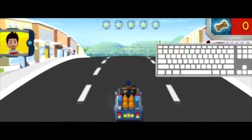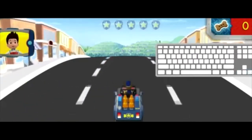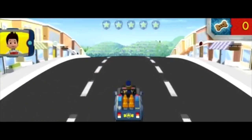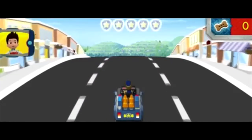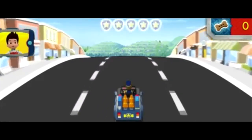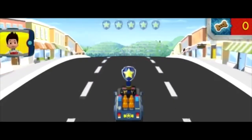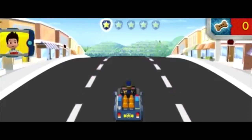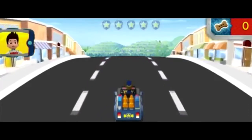To move Chase left or right, press the left or right arrow keys! We'll need to go super fast to catch up to Alex! To go super fast, we need to collect all of Chase's badges to power up his truck! When you roll over a badge that's on the road, it lights up here! When you collect all the badges, Chase will get a super speed boost!